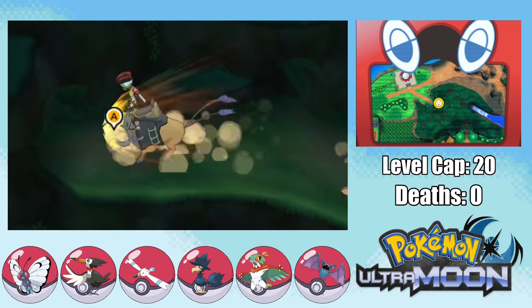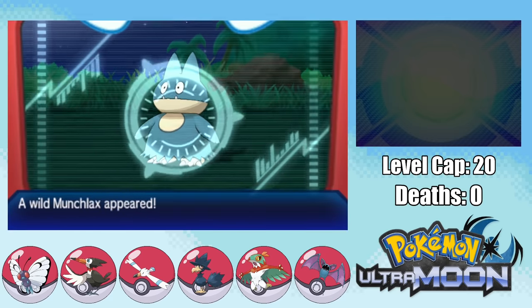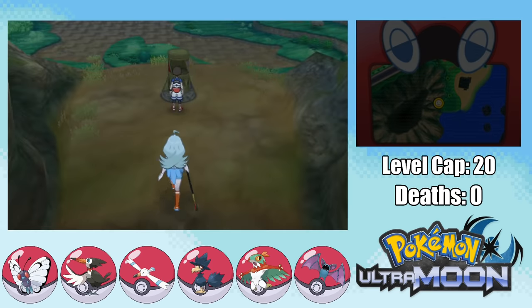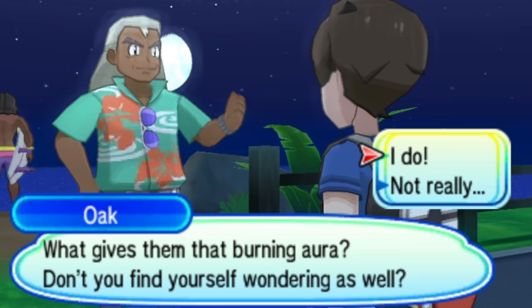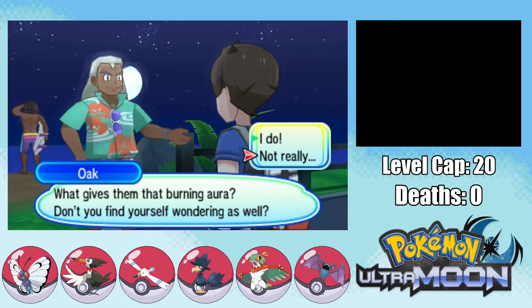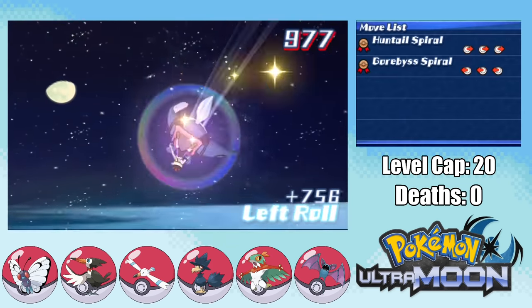Now that we have Tauros, we can find a few Munchlaxes to steal some Leftovers, which is a nifty item to have early game, so I grab two. We can then go to Ten Carat Hill and grab ourselves the Flyinium Z, which is awesome since we're using all Flying Types. Then right before departing for Akala Island, we run into Alolan Oak who asks about Totem Pokemon — unlike him, I keep wondering about things like free will and whether the universe is a simulation. We then get to try out Mantine Surf, and it is awesome.